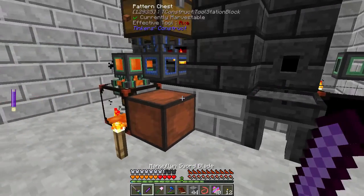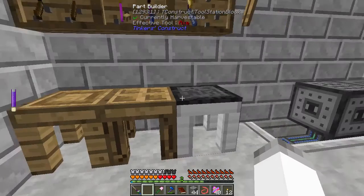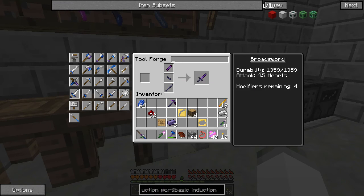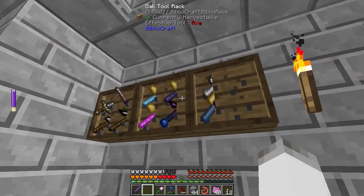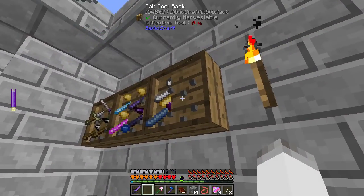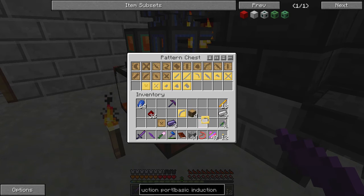We have our Manuline Sword Blade, so we can put that away. We need the Crossbow Body, so we'll do that. Then we can go ahead and make the normal Minecraft Sword — rather than the Rapier, we'll make just a normal Broadsword, and we'll upgrade that as well. This happens in basically every modpack I'm using Bibliocraft in. It's some sort of bug, but it is what it is.